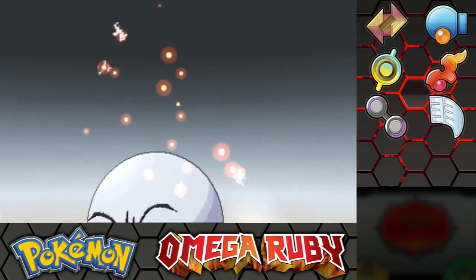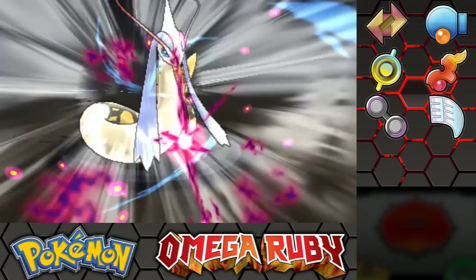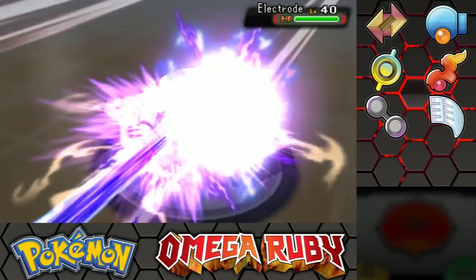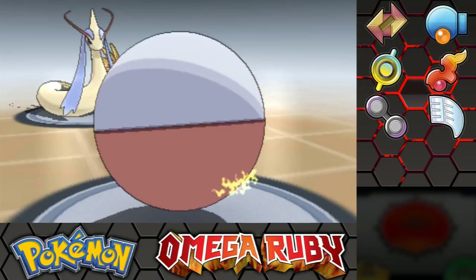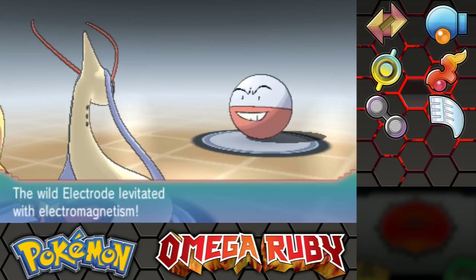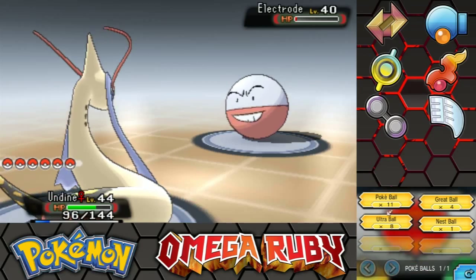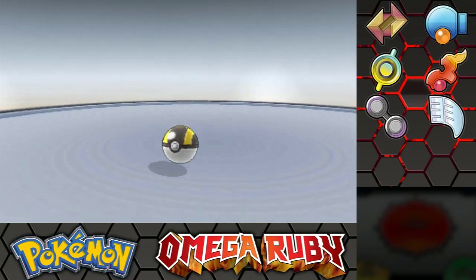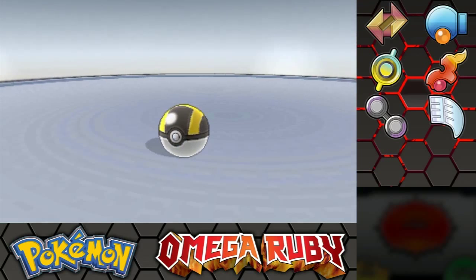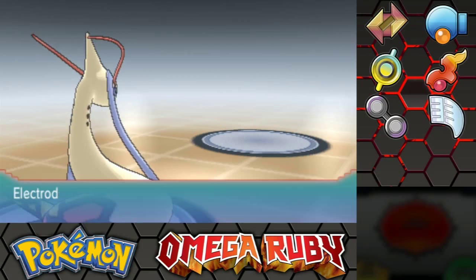I guess I'll use Hyper Beam. Ow! Thank God Undine has insane special defense. Magnet Rise. Hyper Beam. You know what? Let's just catch it - why not? Bokey Bo! Ultra Ball! Go! Awesome!